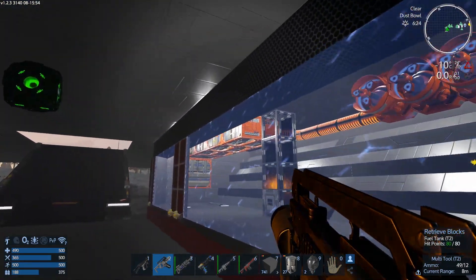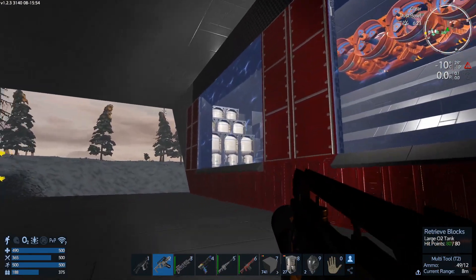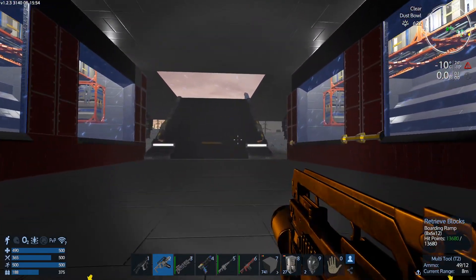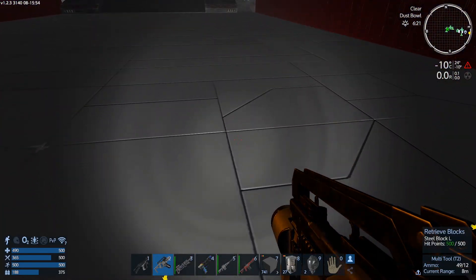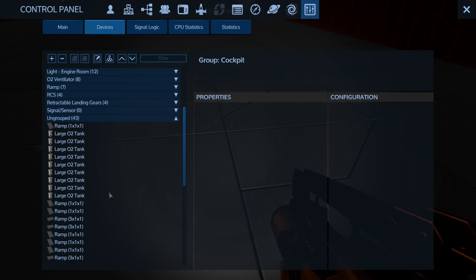A little wall of havoc here. Alright, so in our last episode we were going around getting a whole lot of things going. We got oxygen installed, we got all our thrusters in place, we got them sorted out in our system. We still gotta get our ramps figured out - that's gonna be a pain.